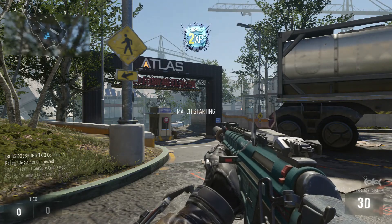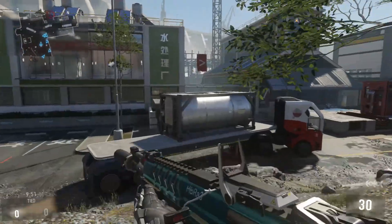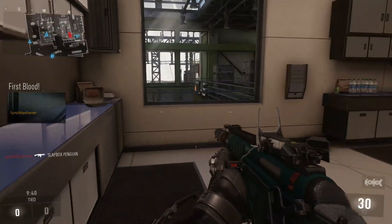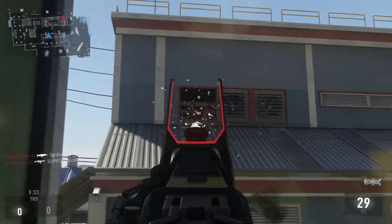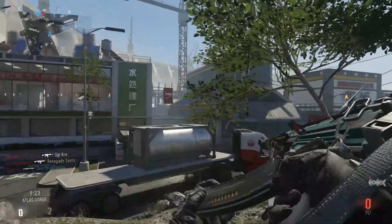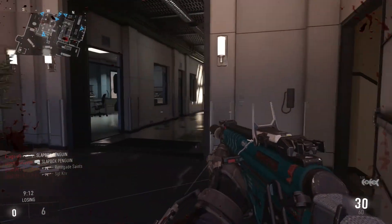Alright guys, here we go! We got Kill Confirmed on this Atlas Gorge map. That's out of bounds — alright. Let's see if we can get up in a high place here and shoot down at them. Get through that door — okay, we got a sniper. He left that window.